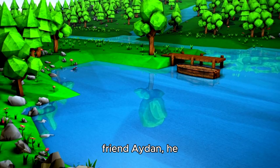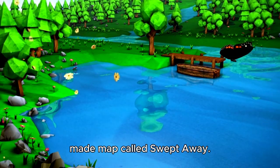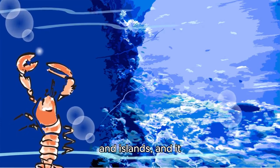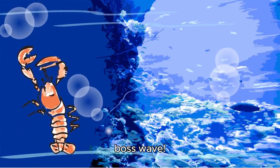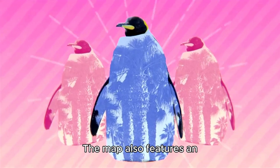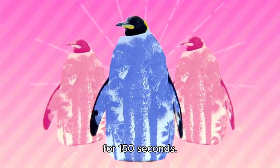In a recent video by our friend Aiden, he introduced a new player-made map called Swapped Away. It's absolutely breathtaking with its towers and islands, and it even features a cool boss wave. The map also features an adorable little penguin that players can mine for 150 seconds. What's not to love about that?